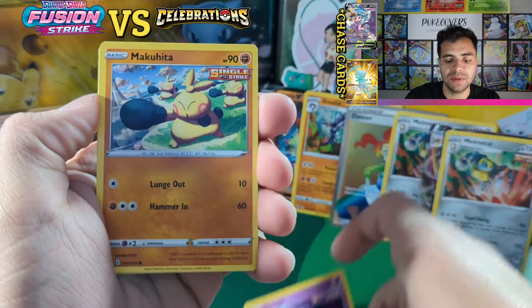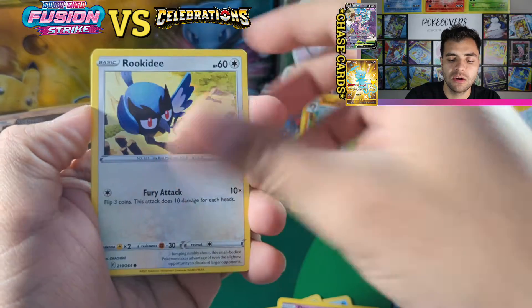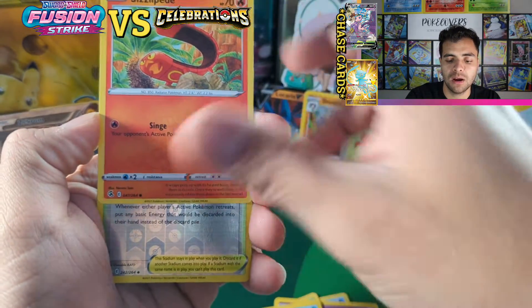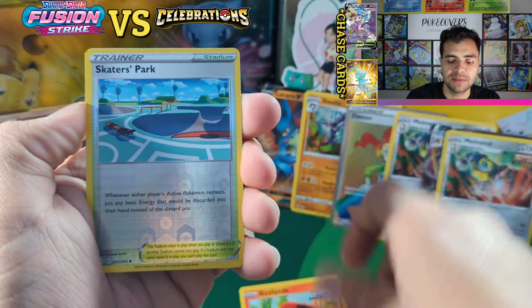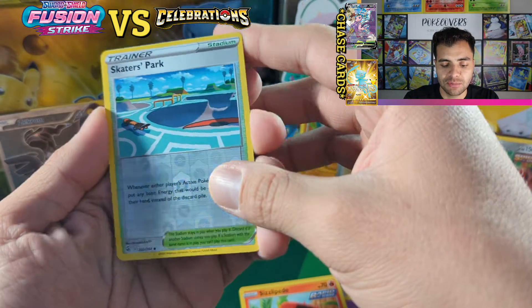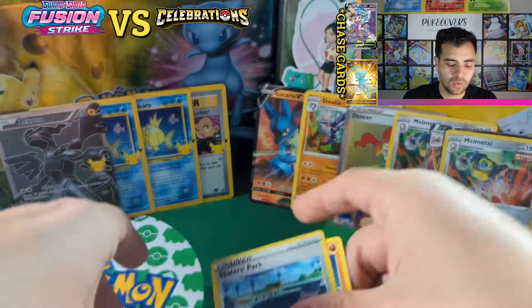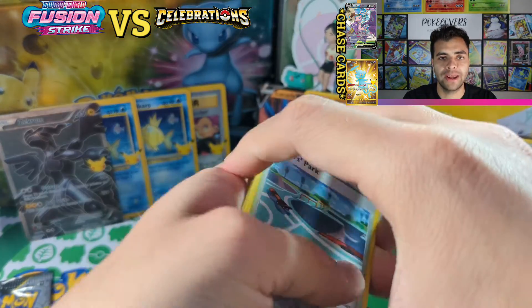Healthy goals, Treaty, Makohita, Rookidee, Darumaka, Darumaka and Sizzlipede — nice little Skaters Park there — and a regular rare.